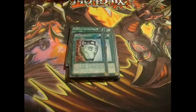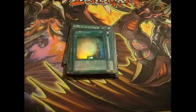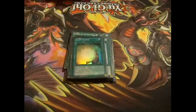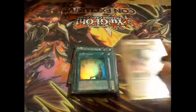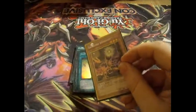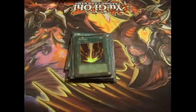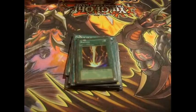I play one Soul Charge — again this is just to recycle, and because you're gaining so many life points you don't really feel the cost of it. It works so well with Lonefire Blossom. If you've got three Lonefires in the grave, Soul Charge lets you just summon, summon, summon, summon, summon. And everybody's favourite staple — Raigeki. And it's the last super rare one from LOB.